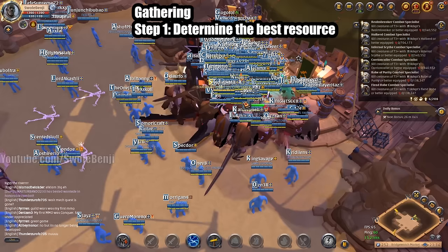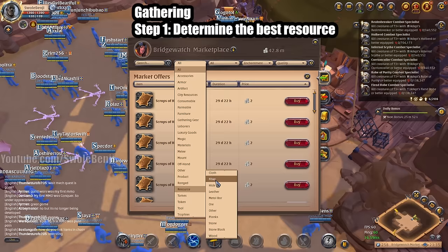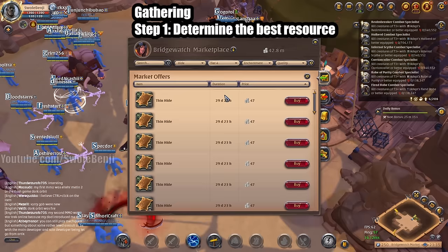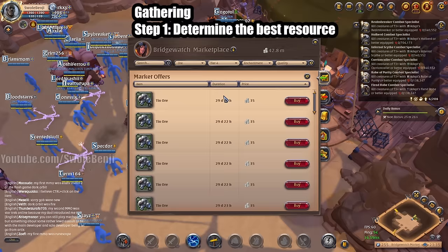I'm only going to be gathering in a blue zone because it's more profitable than a yellow zone. We're going to check the price of tier 2, 3, and 4 resources. Fiber is 21, 38, and 44. Hide is 43 — that's double fiber already — so that beats fiber. Then 47 and 44. Next up is ore, which is very low at 16, then 35 and 32.